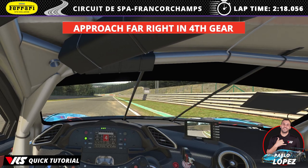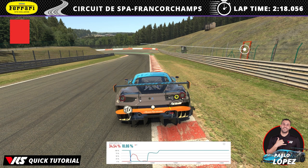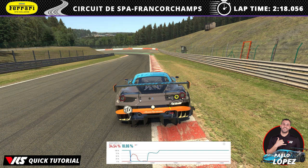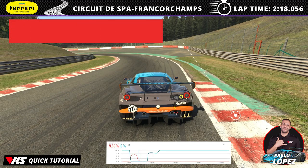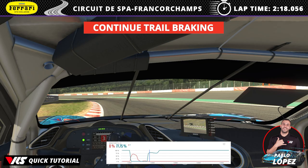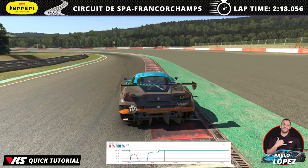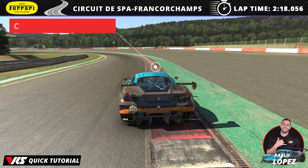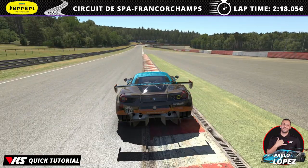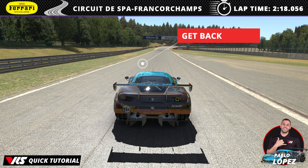Approaching into Pouhon, far right in 4th gear with 2 tires on the kerb mandatory. Just before the red door on the right, start your braking at 50% maximum pressure. Turn in a little bit before the kerb ends and downshift into 3rd, continue trail braking but stay off the kerb as it will unsettle the car. At the apex go to full throttle, which will open the line wide naturally, and clip the outside kerb but not too much, then up to 4th. Keep protecting the car, clip the second apex kerb, exit wide into the exit kerb, then come back to the left side to approach into the next corner.